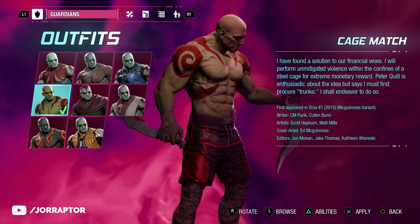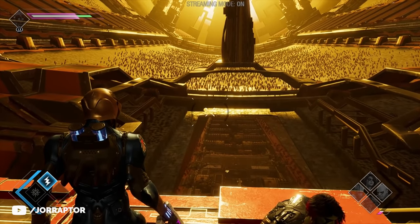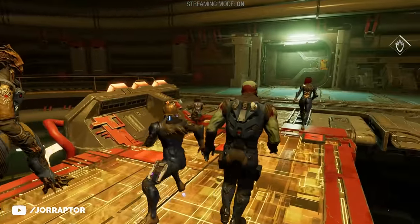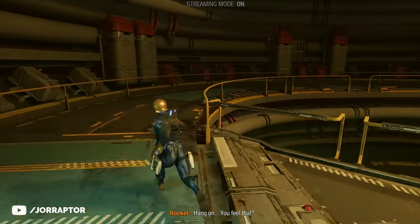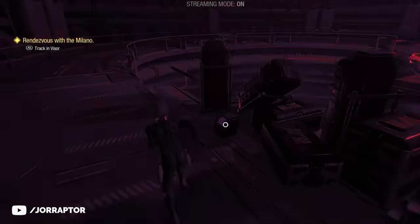In chapter 8, find the Cage Match Drax outfit. At one point, hard to miss, you're on a platform with a great view of some cult people. They stop in front of a green door, but if you actually turn around you find the chest — open it for the new outfit.